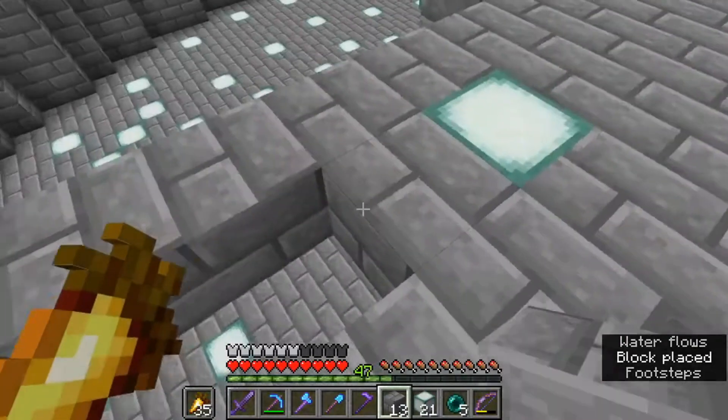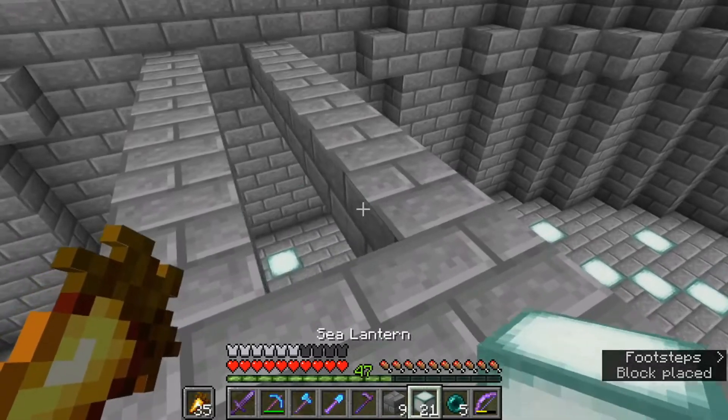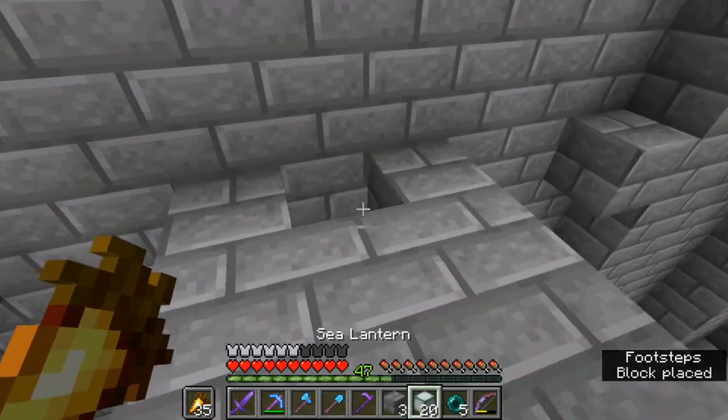So I've come up with the floor pattern for the next floor here. I believe I want them five apart and then straight on the diagonals. So you can do one, two, three, four, five, and then a light. One, two, three, four, five, and a light. That's pretty convenient.